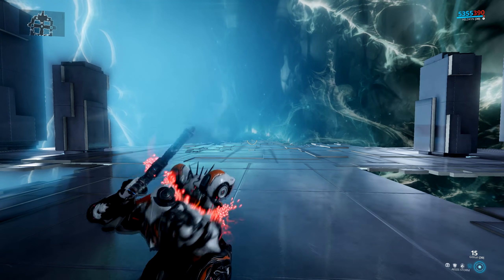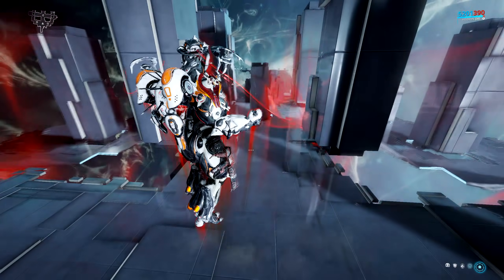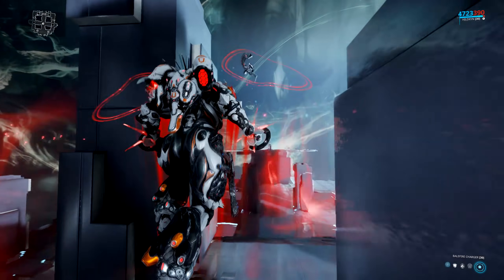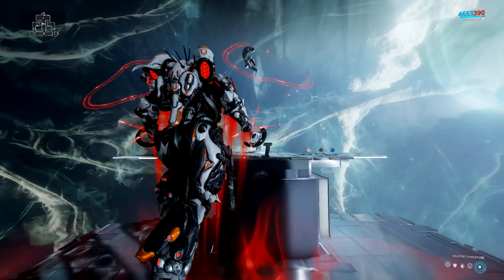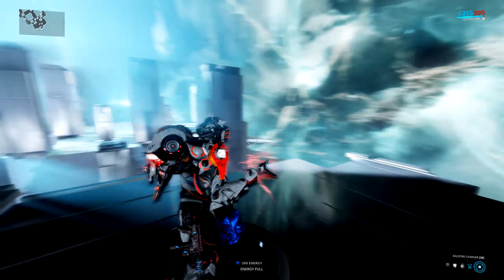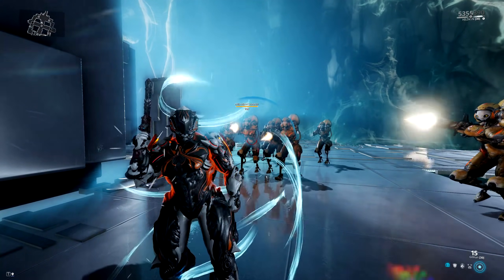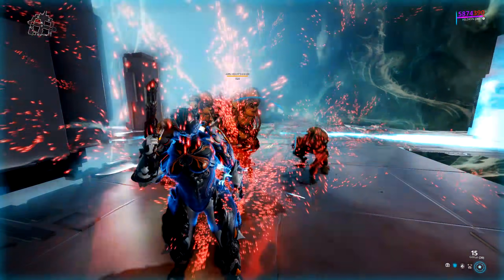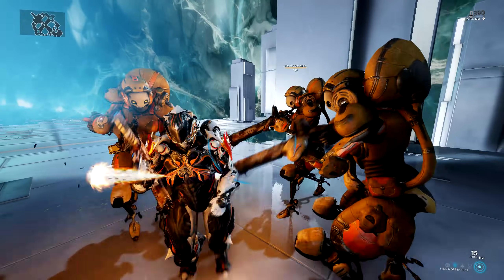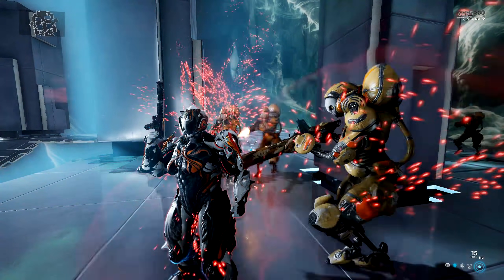There's a lot to cover with Hildryn's passive because this playstyle just wouldn't work without a couple of tweaks. She uses her shields rather than energy to cast abilities. Using an ability resets the timer on shield recharge, but she can also replenish shields by picking up energy orbs. She has shield gating — whenever she runs out of shields she's invulnerable for 3 seconds, resetting once she hits full shields. Her overshields also prevent slash and toxin procs from bypassing shields and damaging health directly, though only for overshields, not normal shields.